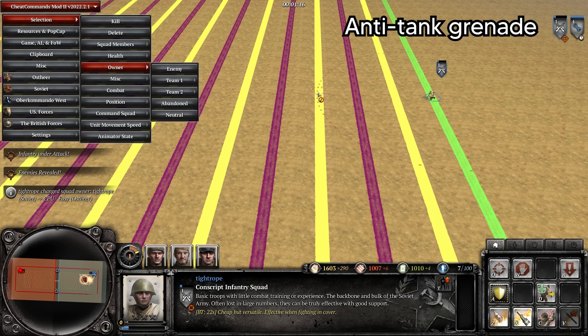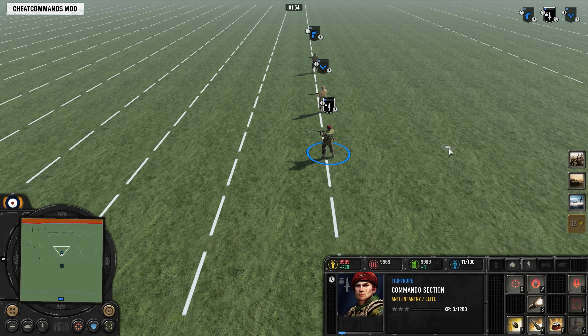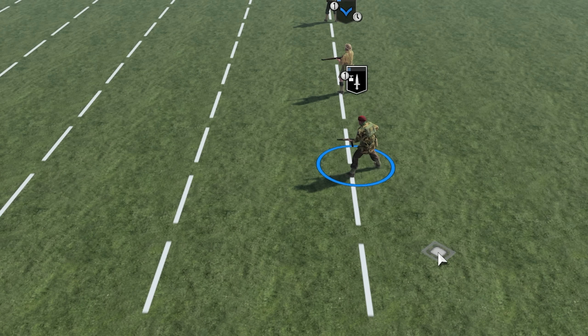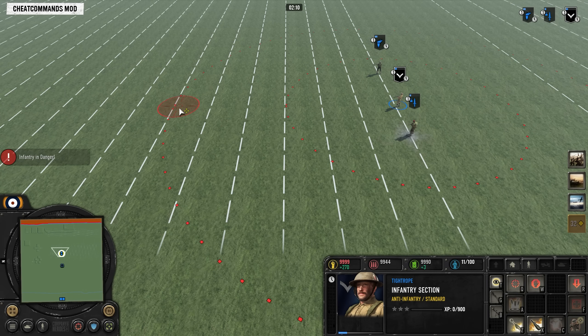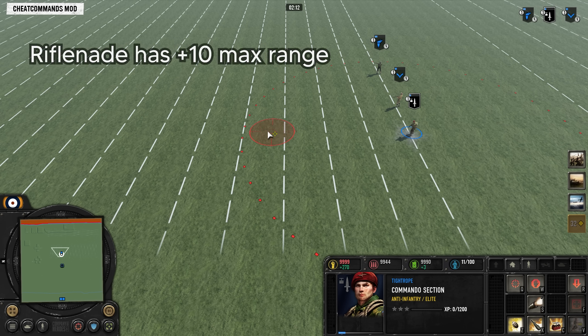Each one of these lines is 5 range, so you can see the Grenadier's grenade is 20 range. But when the squad gets suppressed, the grenade range gets reduced by around 7, so when a unit is suppressed their grenade range is 33% shorter. This 33% range reduction also applies to snares such as anti-tank grenades and Panzerfausts.